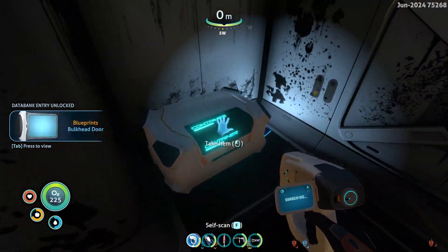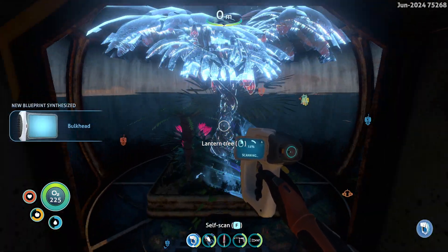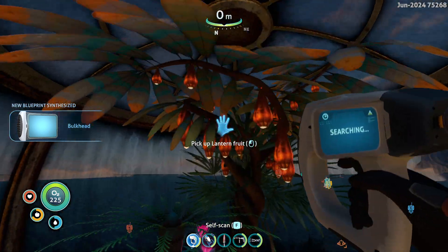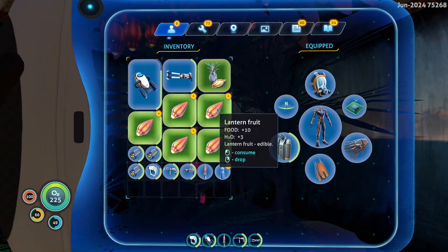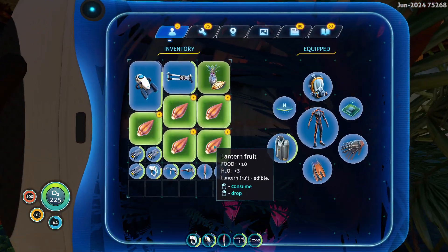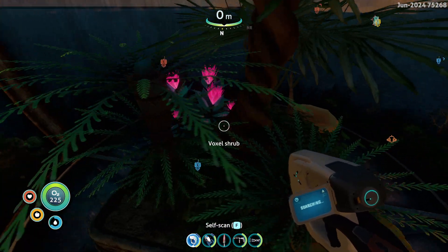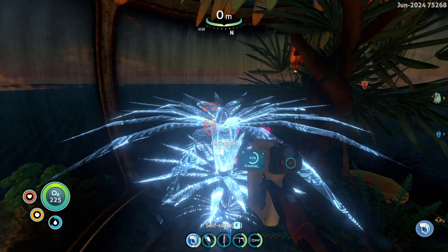Good to know that I have that — or should have had that. A lantern tree. Now this is what I needed. Lantern fruit! Look at how much food it gives me — it gives me water too. It doesn't give a lot of water but I can plant this for really good food.